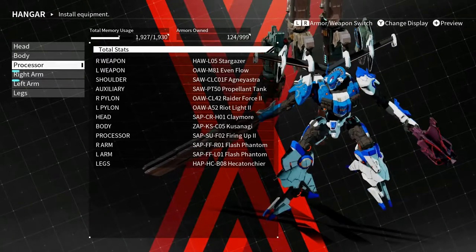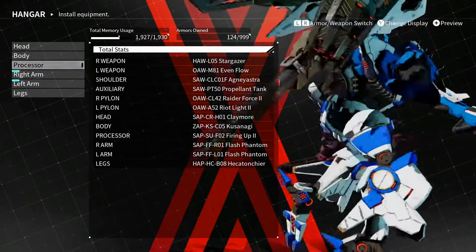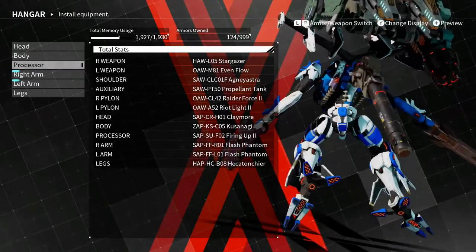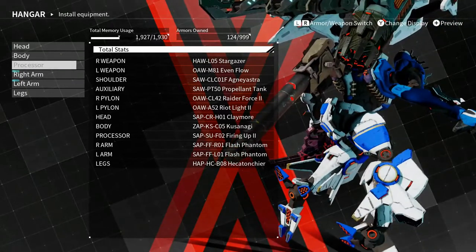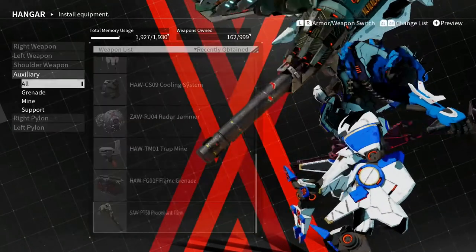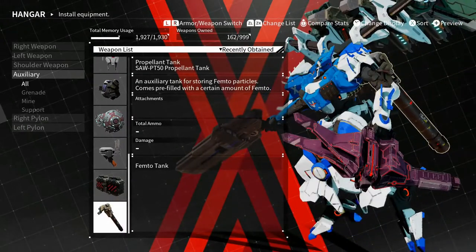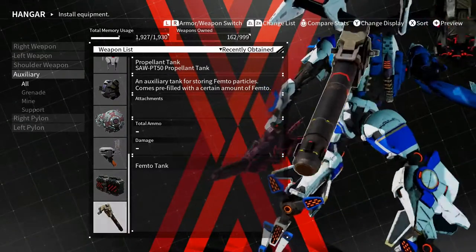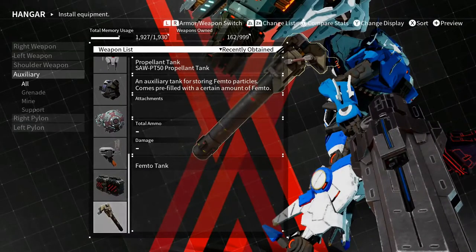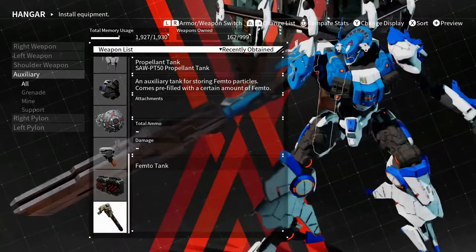I'm revisiting this build and most of the armor is still the same — I didn't mess with it too much. But I did throw the propellant tank on there, something I kind of forgot about. It's in an auxiliary slot and it stores femto particles. This is probably the most needed piece for a good laser build, because without it femto drops crazy fast. This does help a lot — you'll still have femto issues but it makes a big difference.